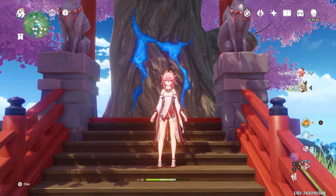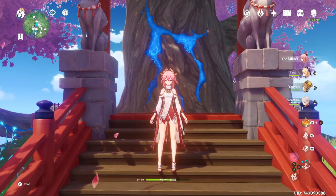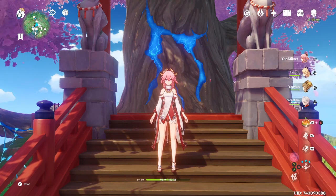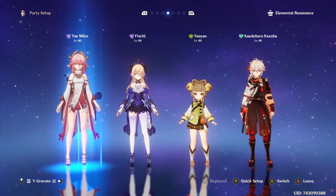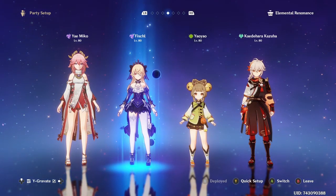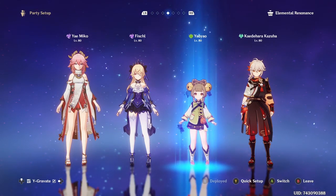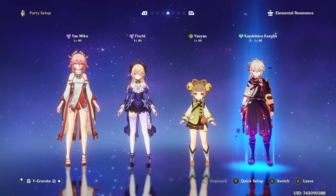Without further ado, let's get started. The first team we're going to be taking a look at is one I tend to use the most. It is on-field Yoimiya with Fischl as a nice battery and additional damage, Yao Yao for Dendro application and healing, and Kazuha doing Kazuha things.